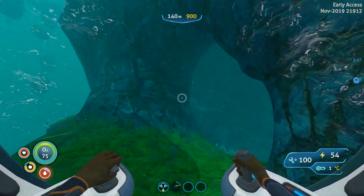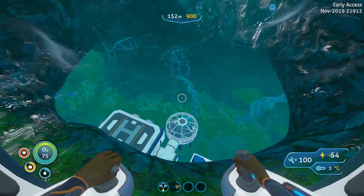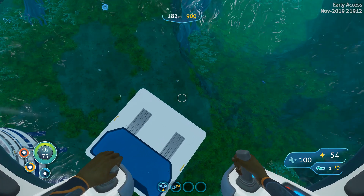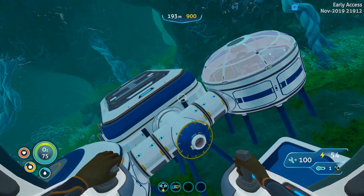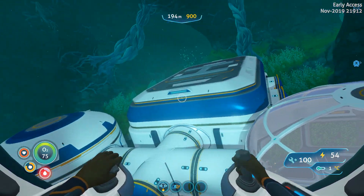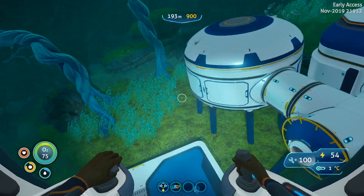Now we will link everything to this base. Every single thing we need to go down to, we will link to this base. As you can see, there is the water filtration machine, the glass dome, and some newly added stuff — not a moon pool, but there is one here.